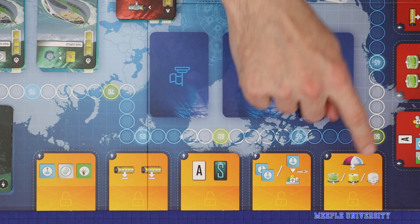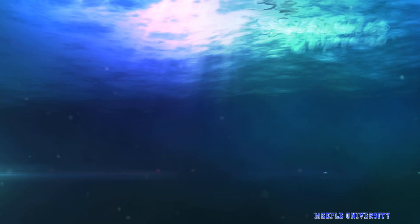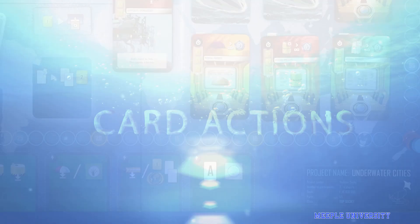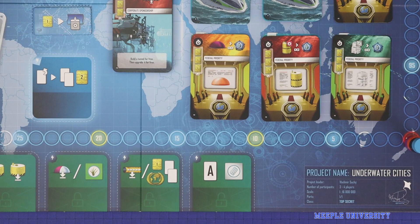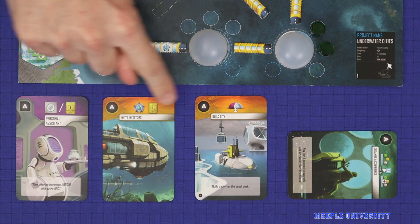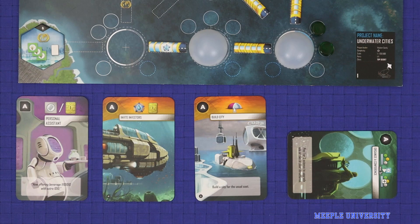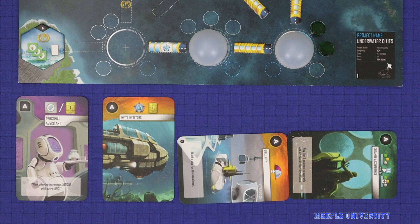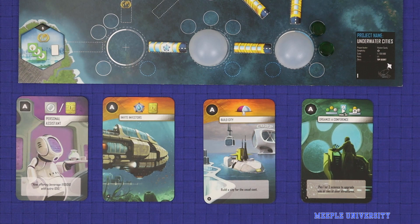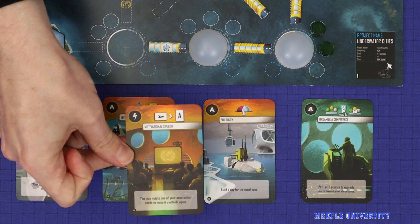Now let's look at the two card actions on the board. An action showing the A icon allows you to activate one of the action cards already in your tableau. Choose any one action card which is currently upright in your tableau, resolve its effect, then rotate the card 90 degrees. You're not allowed to use a card again while it's rotated 90 degrees, but at the end of each era after production you'll be able to rotate them all back to upright. In this way, you're limited to using each action card once per era, unless another effect rotates one back.